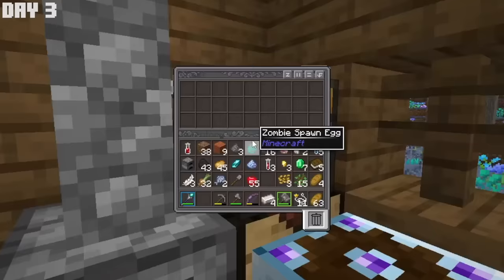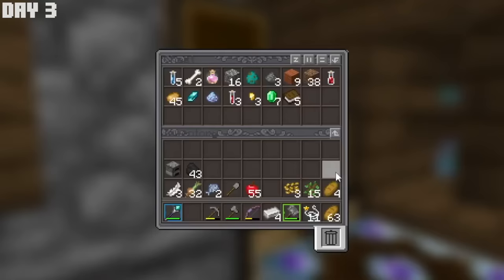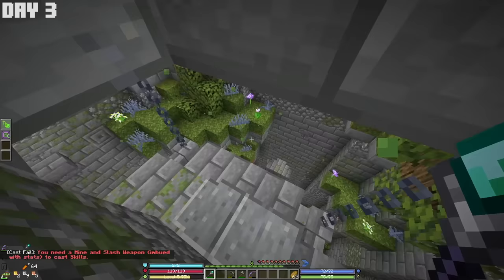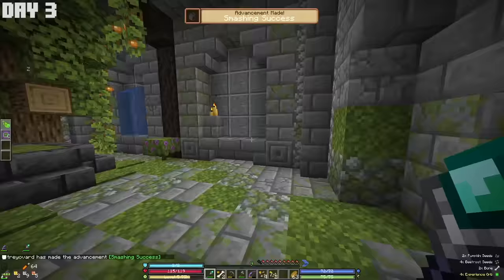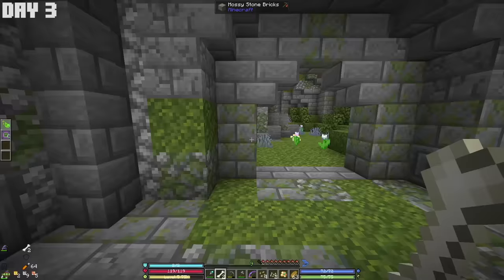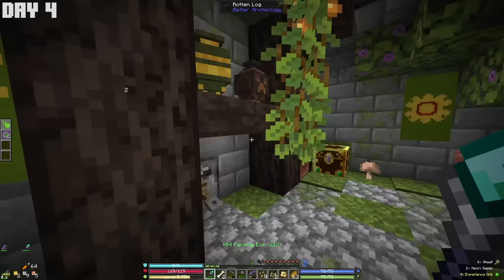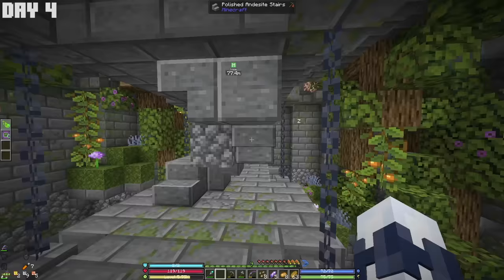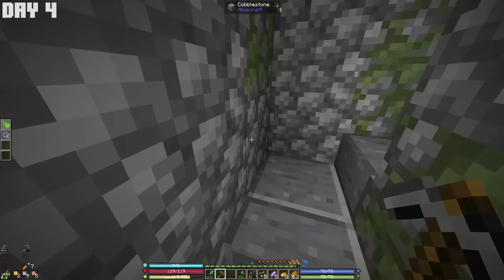I decided to store my items here and have this place be my temporary home, because right nearby was another custom structure. I headed inside these overgrown ruins and found a golden flower called the totem of regrowth, which makes nearby crops grow much faster — handy once I set up a farm. The structure also had an evoker trap, which I disarmed and then looted the rest of the chests. What I didn't know at the time was the first quest in this mod pack was simply to slay five zombies and five skeletons, which I did on my way home.